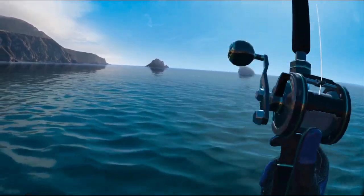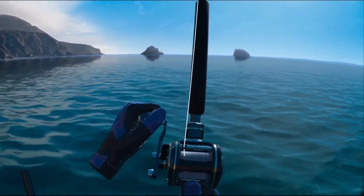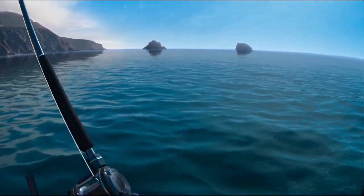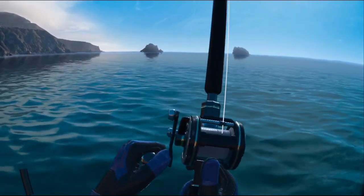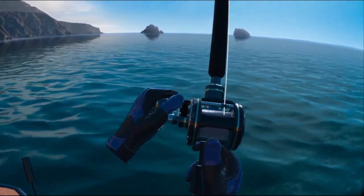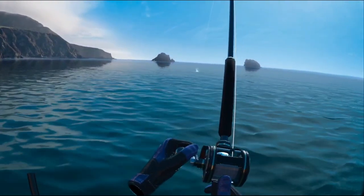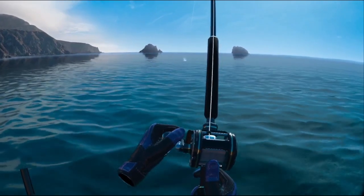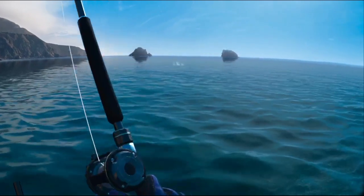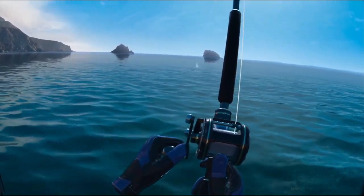To recap rod placement: your default placement is straight up, centered on the fish. If the fish runs right, move your rod to the left. If the fish runs left, move your rod to the right. If the fish is running away or towards you, keep your rod straight up. By keeping your rod straight up, you're primed for the next rod movement — which is the snap. That's when the fish jumps: when the fish jumps, you want to flick your rod in the opposite direction of the jump.